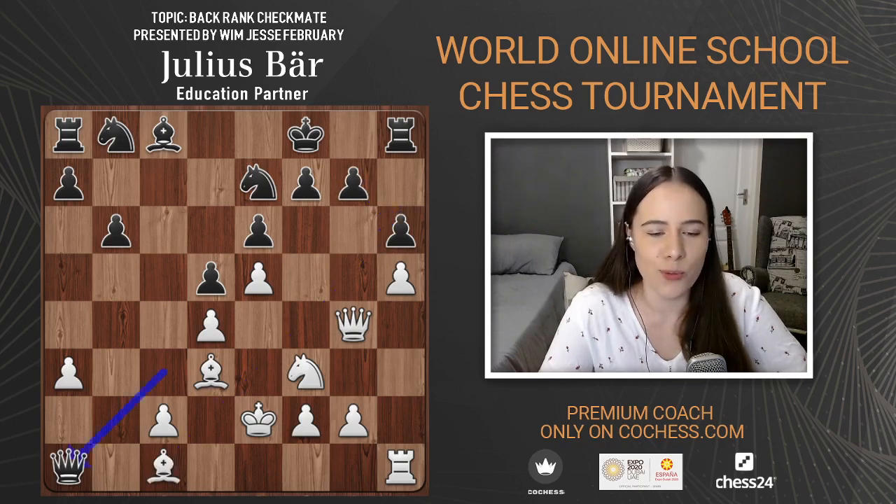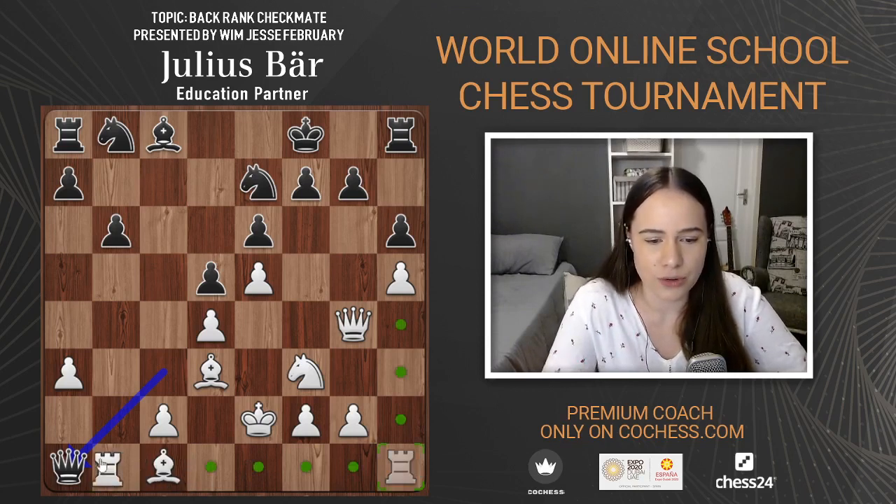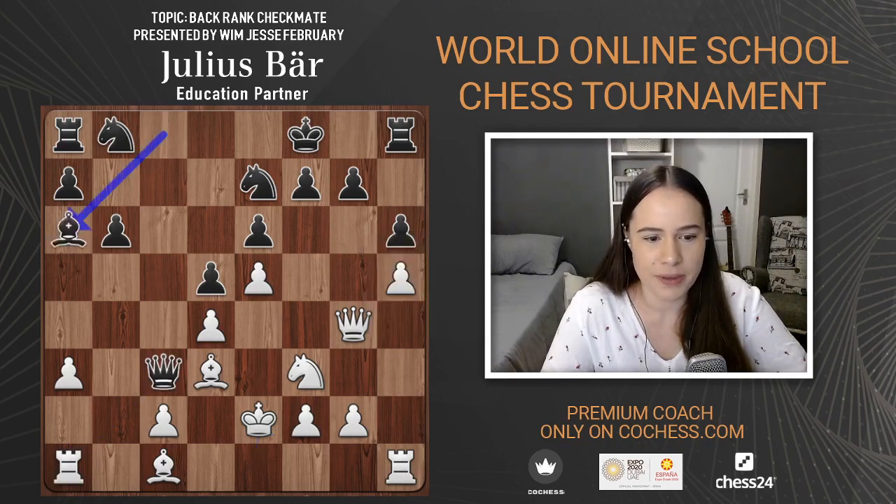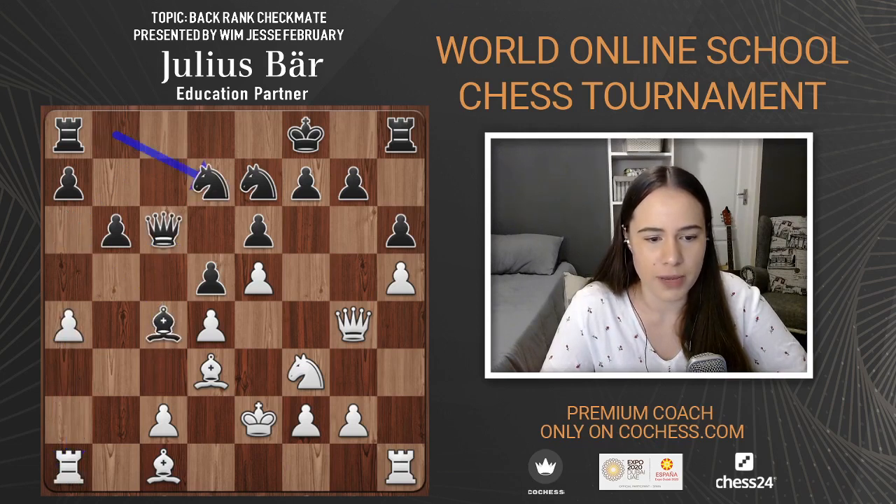I was just testing you guys to see if you saw the same thing. Bishop a6 was played instead — this is what actually happened. Rook a2 because rook b1 is just not enough. Queen c6, a4, bishop c4, and rook back to a1. Knight to d7, bishop a3, rook c8, knight back to d2 — I'm really loving what black is doing though.